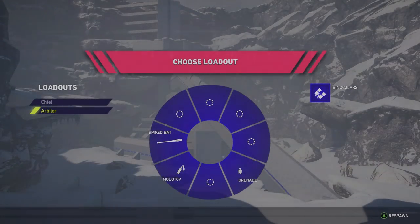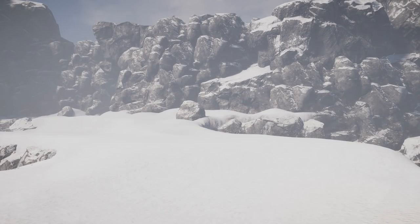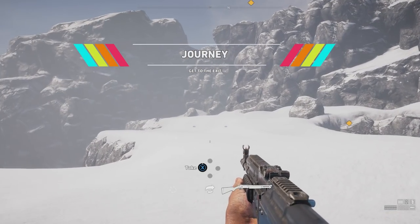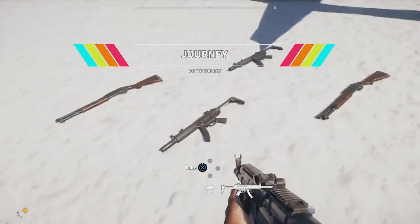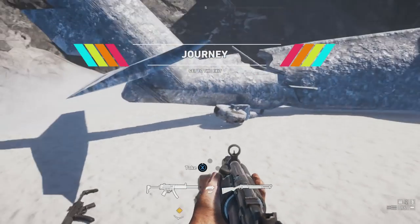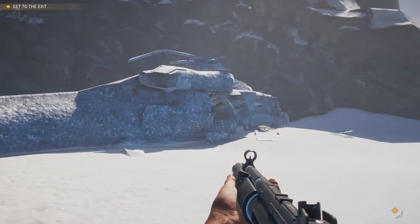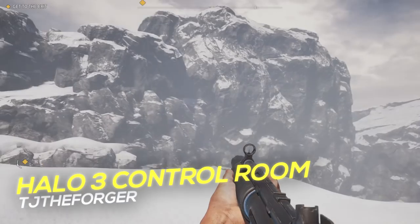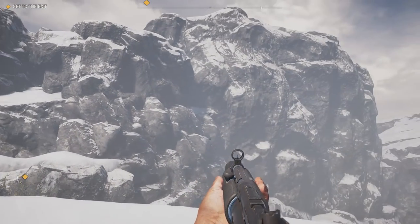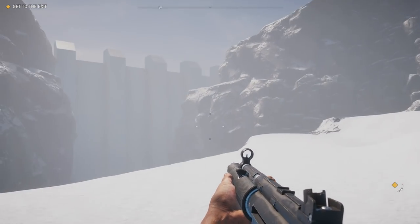Hello guys, today we're playing a very interesting map — it's a recreation of the Halo 3 Control Room. We play as the Chief and it's going to be interesting to see how well this is recreated. We have some guns here, apparently there should be a crashed Pelican, and this is a helicopter instead. Man, looks really good so far.